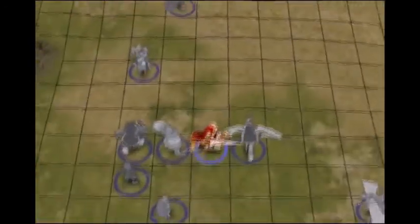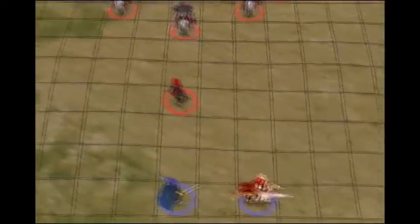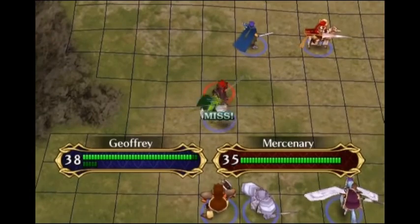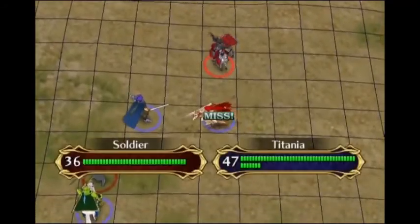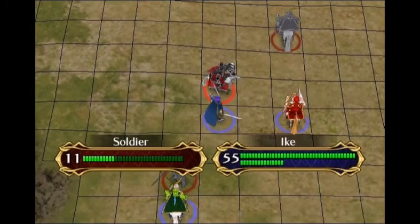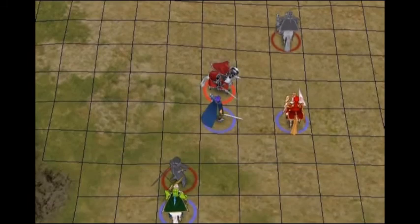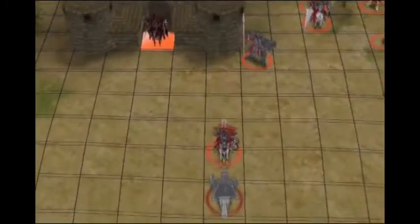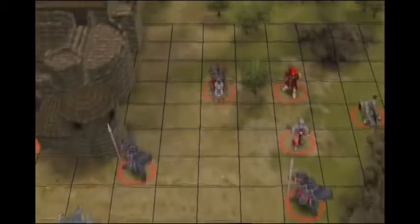One strategy people have is if you've got a Pegasus Knight character like Tanith, to have her just fly straight up, pick up Ike, fly straight up left, and then drop Ike down where the boss is. That will get you to the boss in a few less turns. I don't know how many turns that saves. I've heard tales of people being able to beat this map in three turns - that seems crazy.